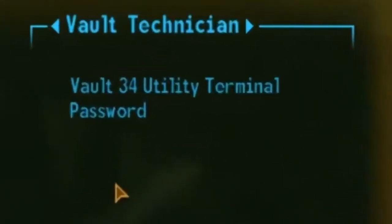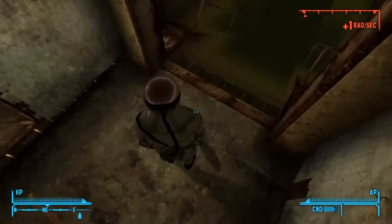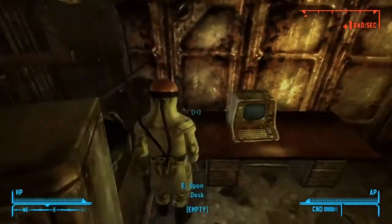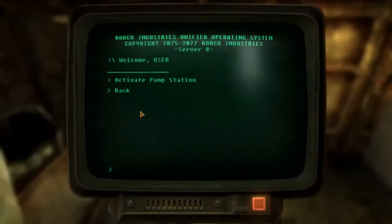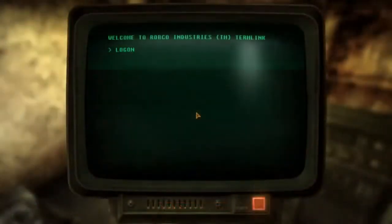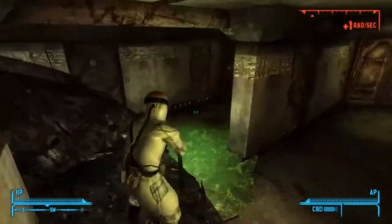You're going to need both of these passwords. You're going to come across a room that will let you drain the water from all the flooded rooms so you can go in there and do what you need to do. The other terminal, which is in this room, will let you disengage the lock to the overseer's room so you can finally get in that door.